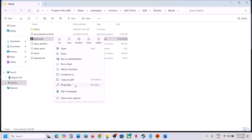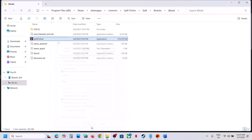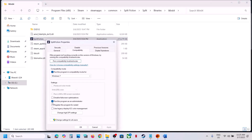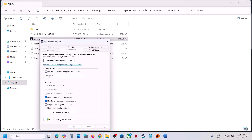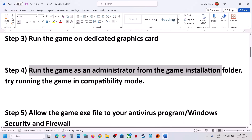Still not working, go to Properties, Compatibility tab, and this time select Windows 7. Hit Apply, click OK, launch the game and check. Still not working, put a check on 'Disable full screen optimization,' hit Apply, click OK, launch the game and check. If none of these work, uncheck all these boxes, hit Apply, click OK, and follow the next step.